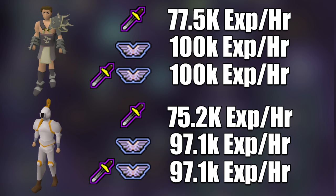Okay, so here we are after a little bit of testing — got it all sorted out. Here is what we have as far as XP goes to start. With melee prayers, with the Bandos setup I was able to get 77.5k XP per hour. Granted, this is on a pretty lower-stat account. Compare that to Proselyte, where I was able to get 75.2k. And then with Piety — it doesn't matter whether or not Piety goes with melee prayer or not — I was able to get 100k XP per hour with Bandos compared to 97.1k with the Proselyte armor.